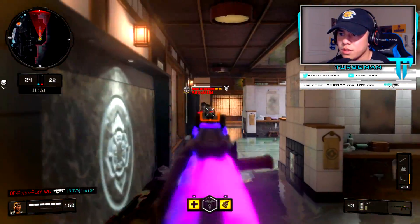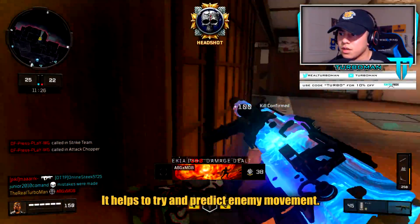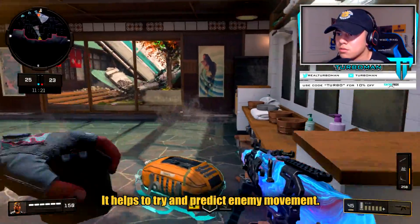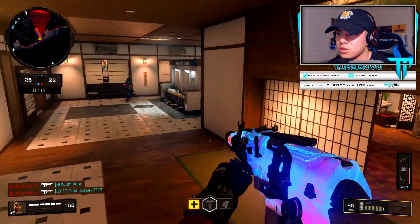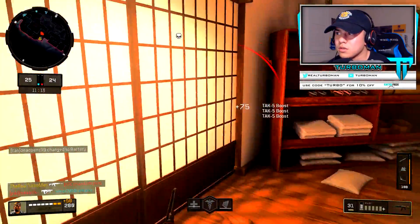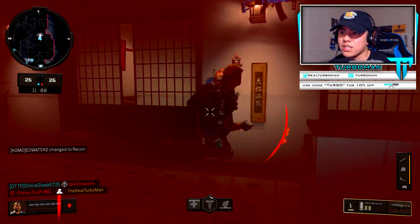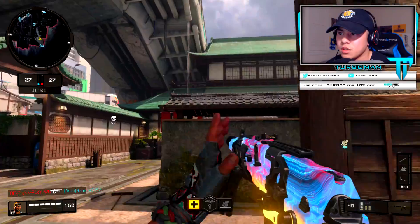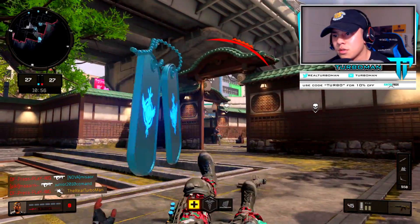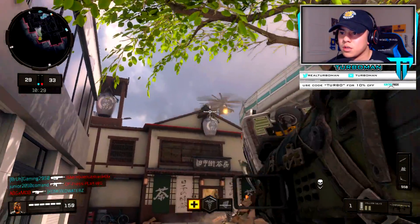Let's push this way — we're going to try and flank because that's where we saw them last. Push in — there he is. They called in a strike team, oh my goodness, and they got a chopper. We definitely have to be careful here. Oh gosh, strike team! Let's try to take out this chopper though — that's why we have this in our setup. The true struggle of being a solo player.